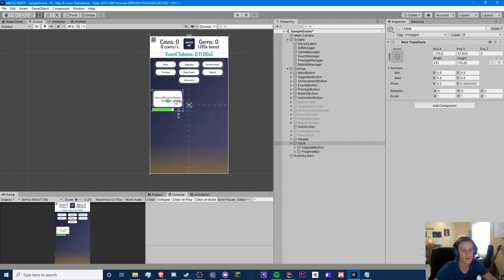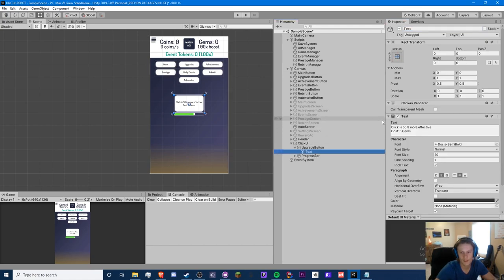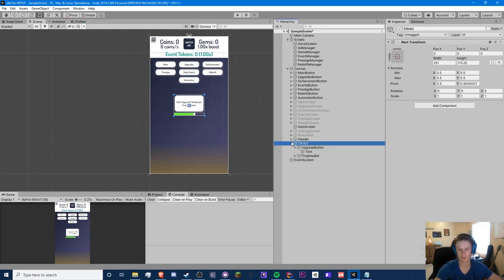Depending on how time goes, I think I'm only going to do one automator — actually, I'll do two: one for click and one for production. This is going to be 'click upgrade one' — the auto buyer. And this will cost — it's going to be pretty pricey — let's do 1e4 coins. We can make these cost gems if you want, but let's keep coins. You can change the currency in the script however you want.